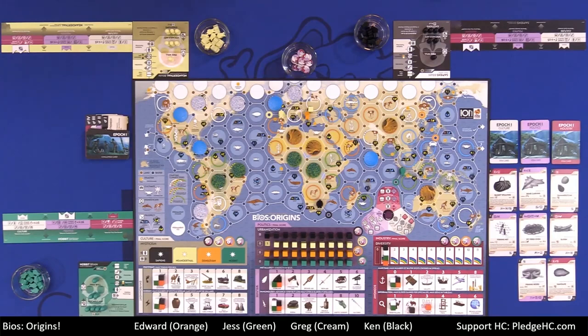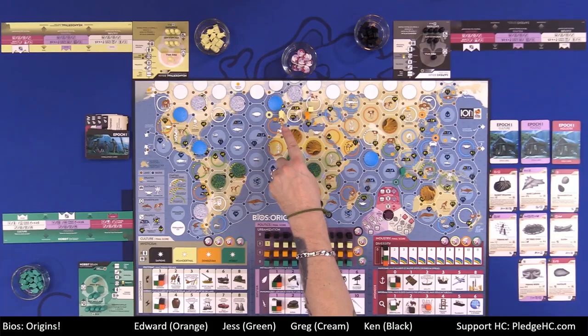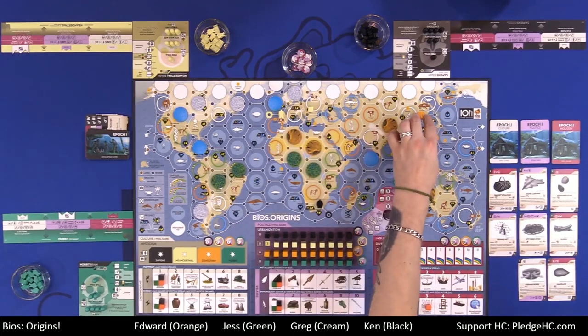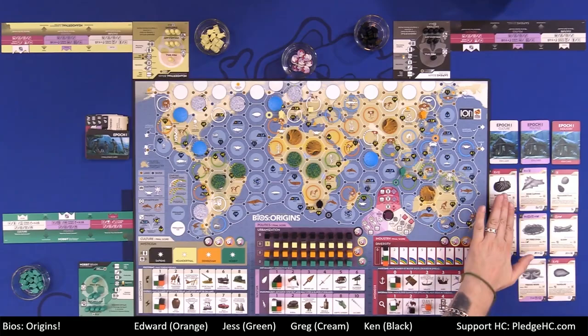You only check starvation — the footprint — at the end of your own turn. If it's Greg's turn, his piece starves on his occupied hex. If it's my turn, my piece starves. Then refresh the market: move cards down and refill at the top with a new card from the deck.